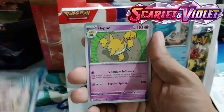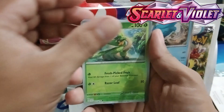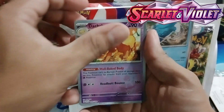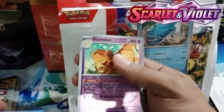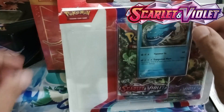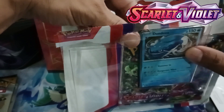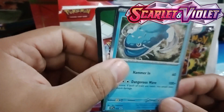For our first blister pack we have Bombardier, Hypno, and Trapinch. We also have a Dashed Bond and Indeedee. So that is our pool in our first booster pack. Let's open the second booster pack and see if we are lucky enough to get what we want.